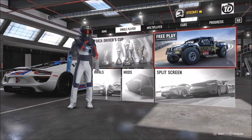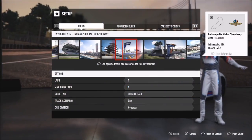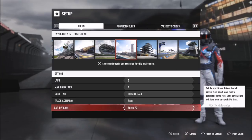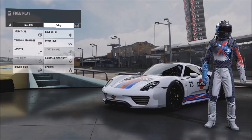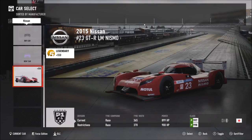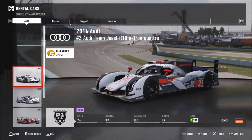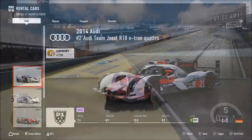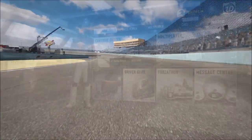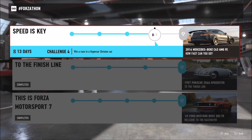The next challenge wants you to complete three races in a Forza P1 car. Like the three Porsche races, I went to the Homestead Miami circuit and picked the Oval circuit. I tried it with two laps and it didn't work, so select three laps and make sure you're in the Forza P1 car class. I used a 2015 Nissan No. 23 GTR LM Nismo — it's a phenomenally quick car. Just rinse and repeat the same race three times, come first, and you'll have completed that Forzathon challenge.